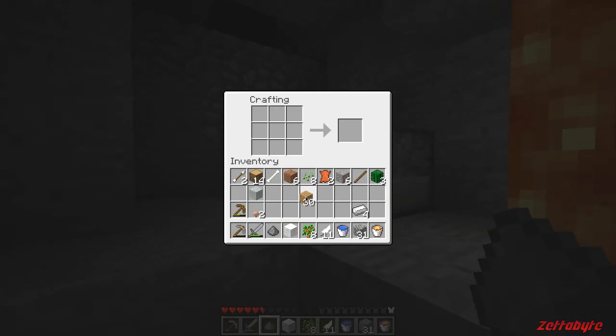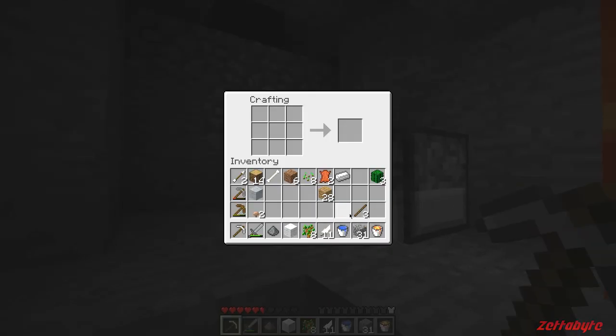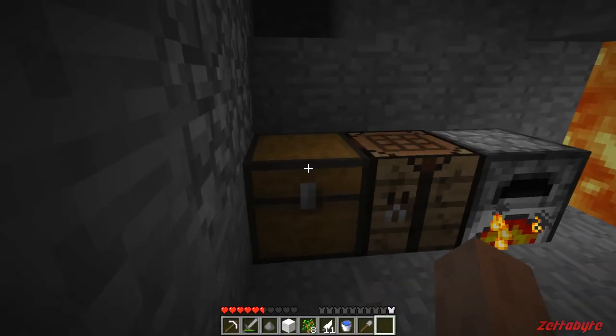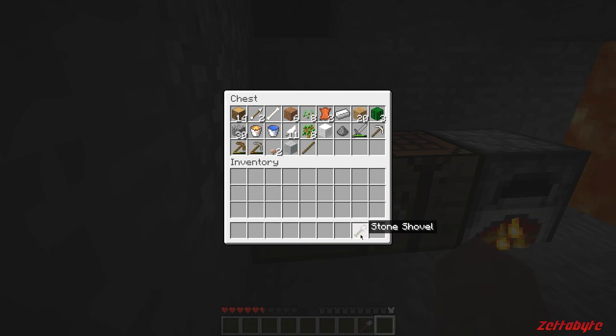Let's take a pause here. I'm gonna make an iron pick so I can get some better ores and those diamonds over there. I'll smelt this so I can make another bucket, make a stone shovel, and make a chest — we have a lot of stuff we don't really need. The chests in this version don't make any sound or animation. Let's clear up our inventory — put everything in there and take what I need.